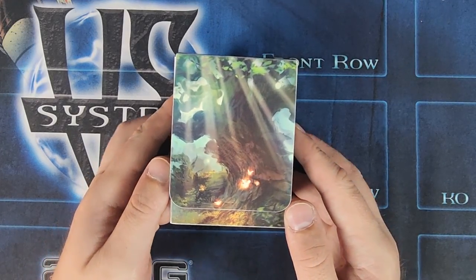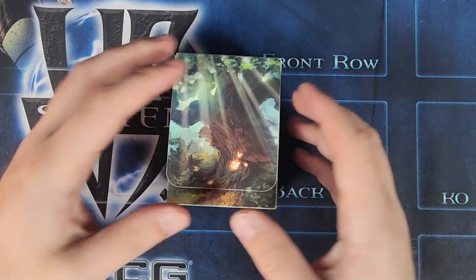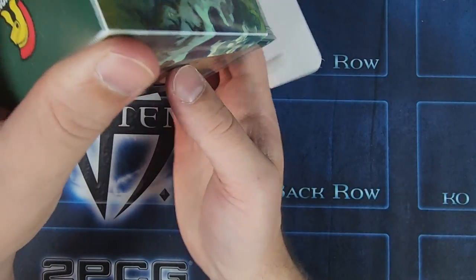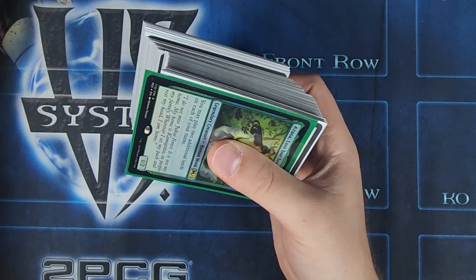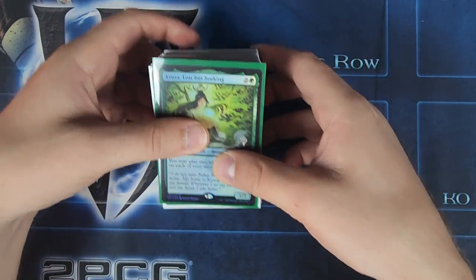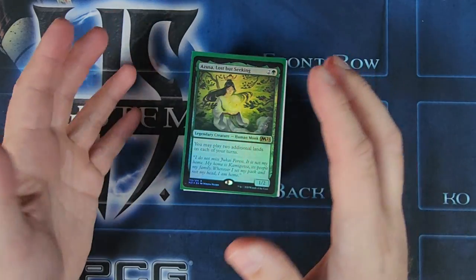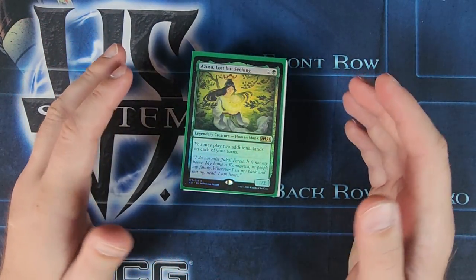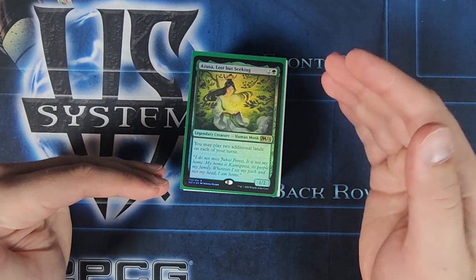Hey everybody, Richard here with CRG Games, and I've got another commander deck for you. So this is a buddy's deck. It is Azusa, Lost But Seeking, and this is what I would consider a budget deck. The deck is running about $125. There are two cards that are over $10, and if you take those out, this will be a sub $100 deck. It's actually pretty good.